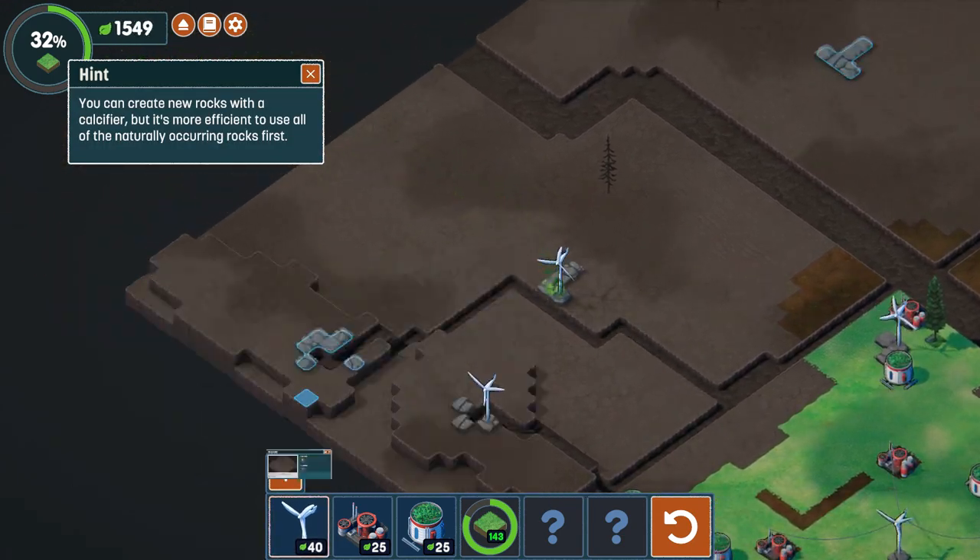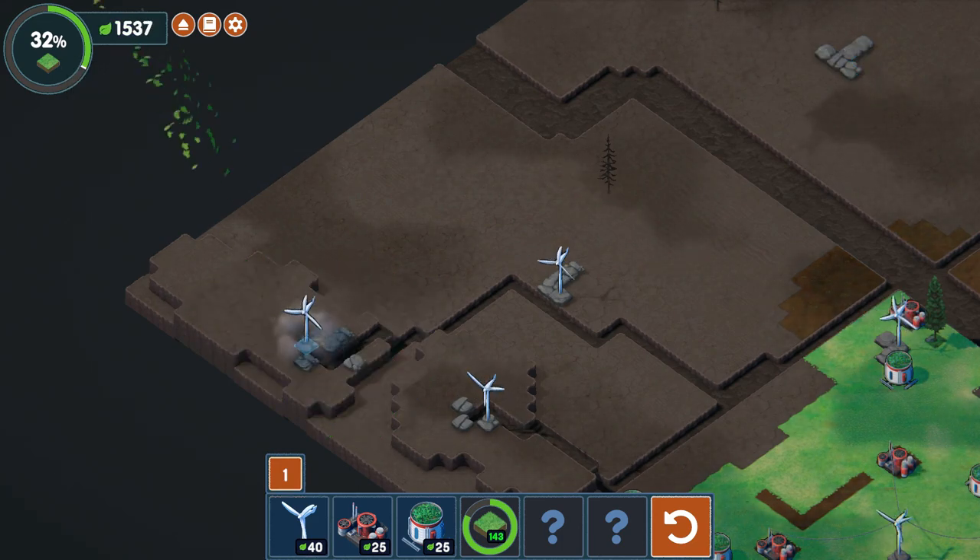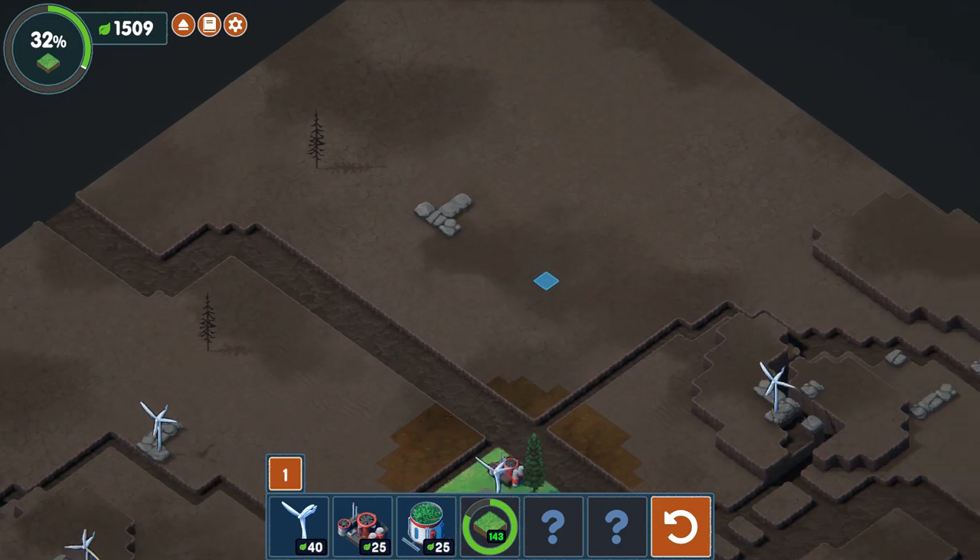Terra Nil is about bringing life back to this lifeless world by purifying soil, cleaning oceans, planting trees, and reintroducing wildlife — then leaving without a trace.